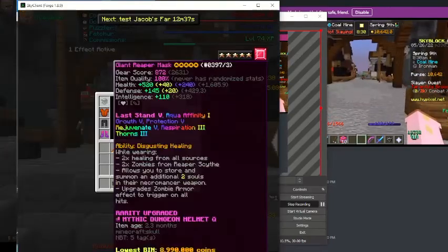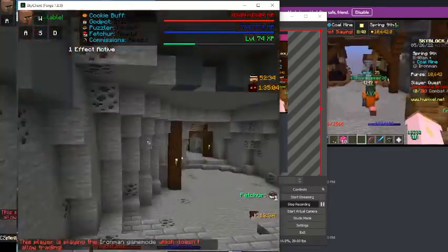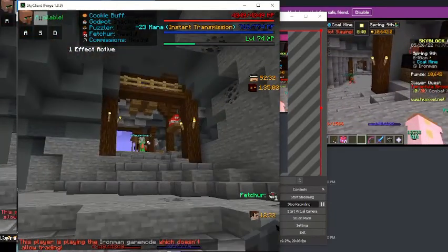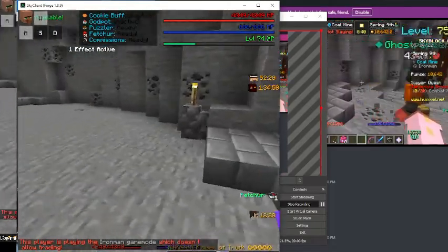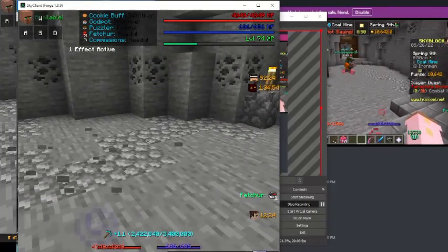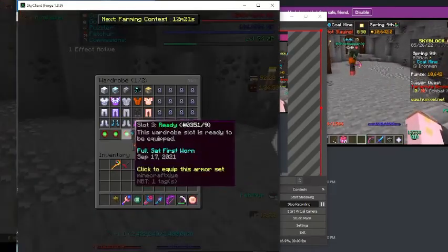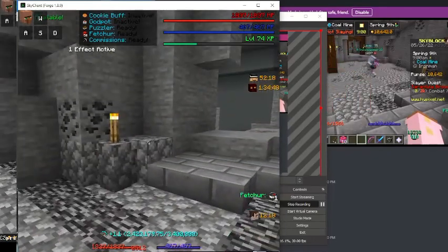Hello. On Iron Man, most of the time you can't give other people stuff. You can't trade with them, you can't go to the auction house, you can't really do anything. But for some reason, if you spawn a Jerry, the player is able to get it — which is really strange because you can't give them gifts, you can't really do anything.